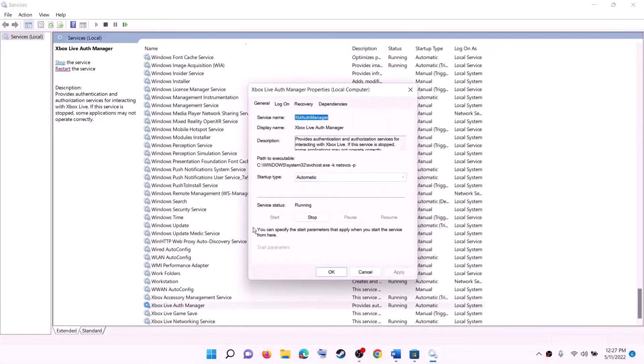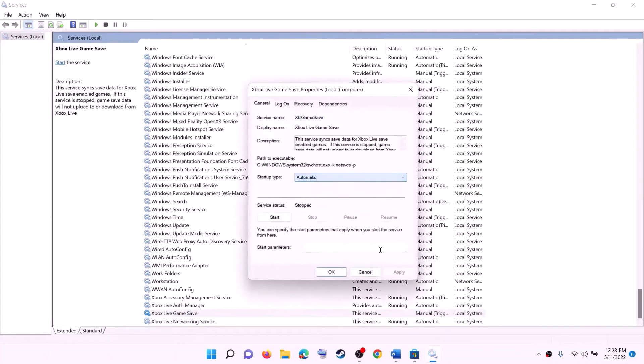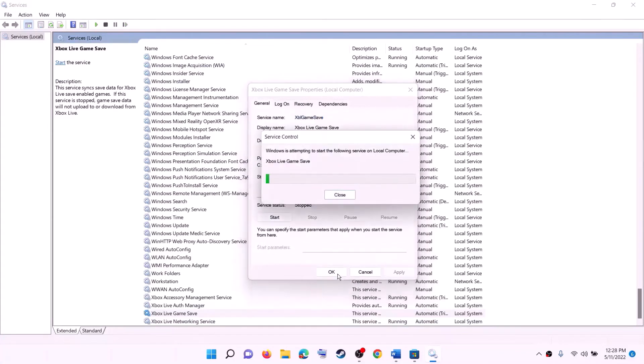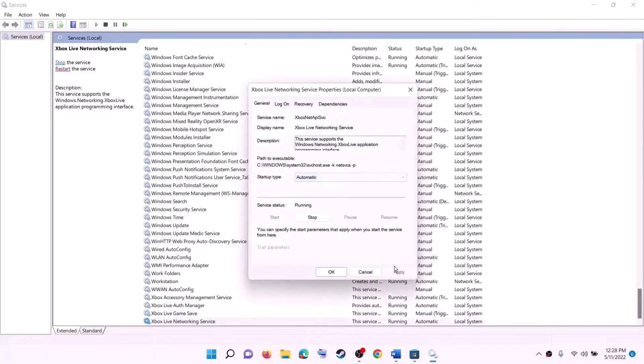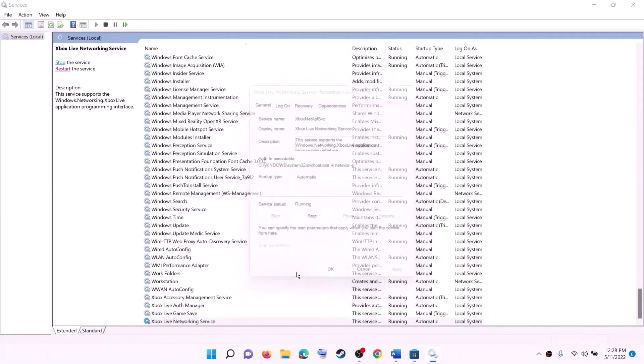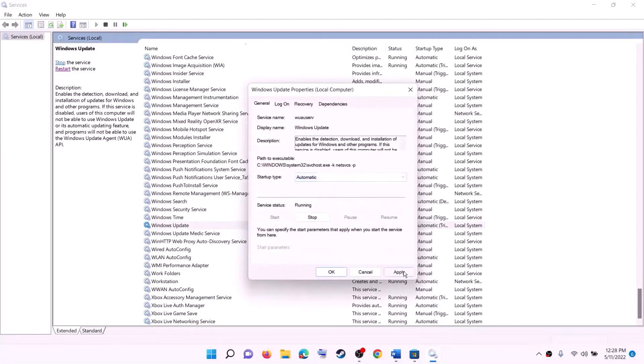Continue setting each Xbox service to Automatic, click Apply, click Start if highlighted, then click OK. Now find Windows Update, make a double click on it, set it to Automatic, click Apply, click Start if highlighted, then click OK.